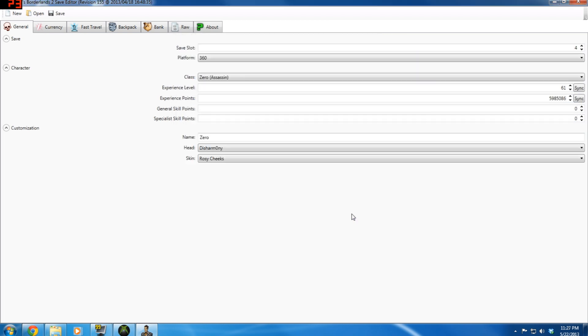Since I'm playing on Xbox, I want to make sure I open up an Xbox save file. There we go. Under General — save slot, leave it at 4 or whichever one yours is at, just leave it alone. Platform is 360.